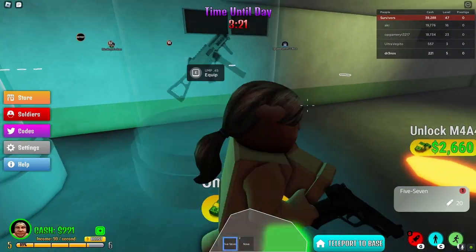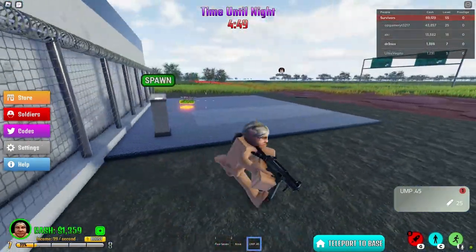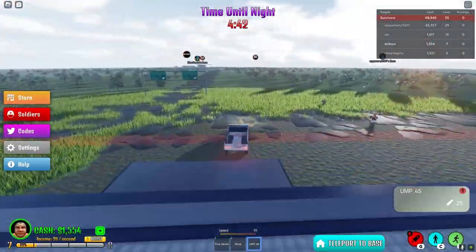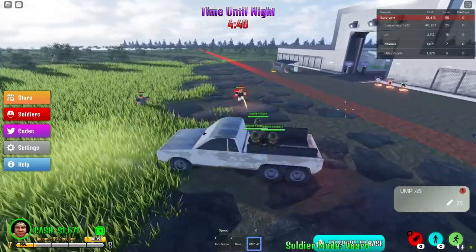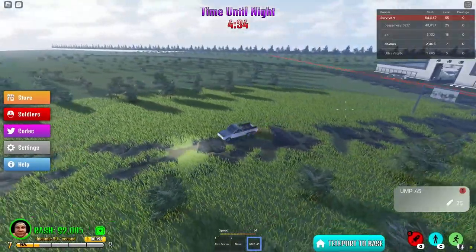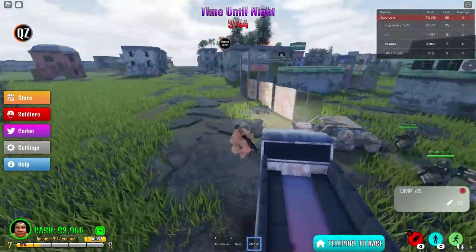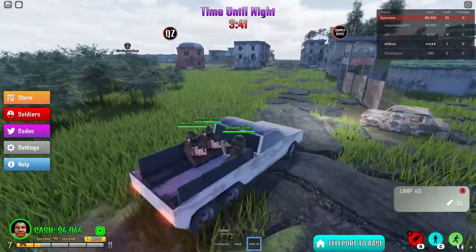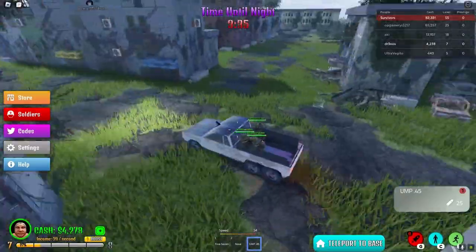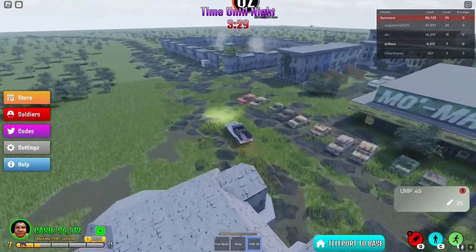Let me buy a new gun. Let's buy this transport vehicle. Let's see where this goes honestly. So I guess there are like different spots on the map. Let's go drive our soldiers — okay, don't play in first person.